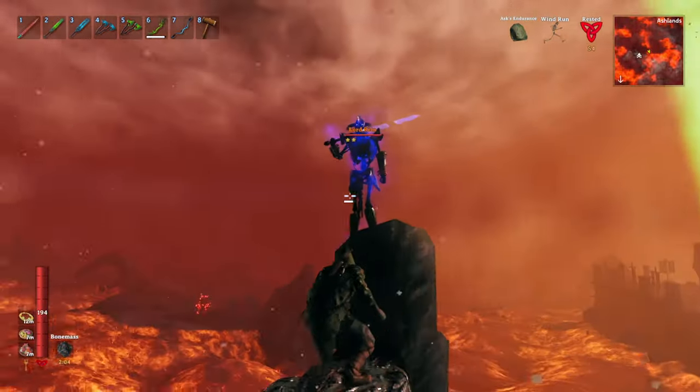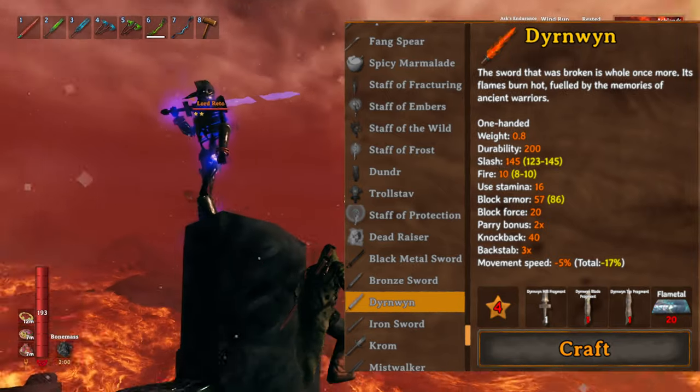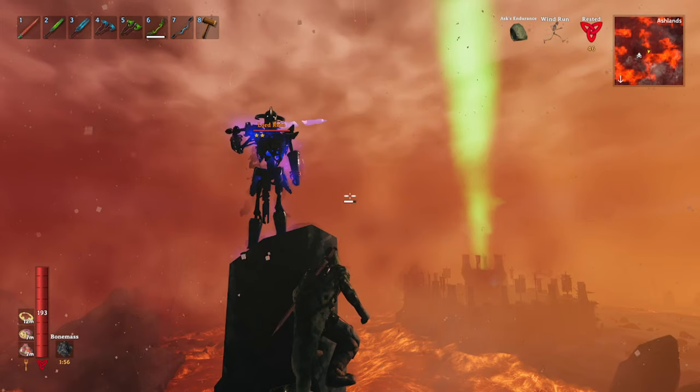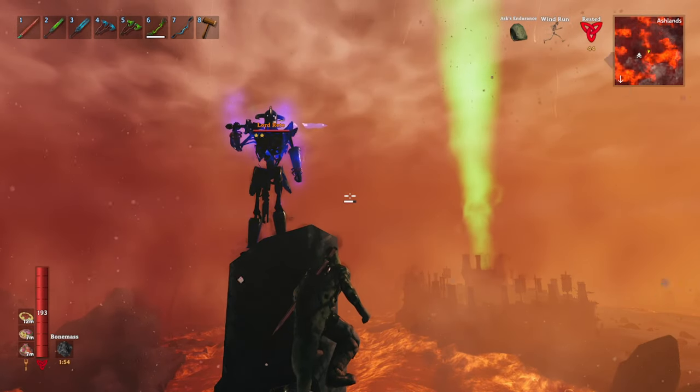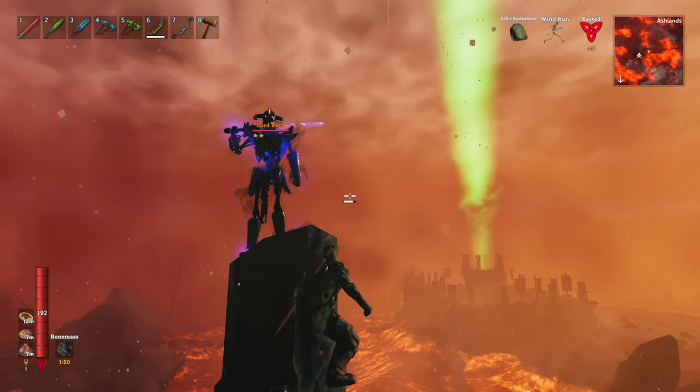Hello, and welcome back to the Ashlands! So you want to get your hands on that new rare flaming sword before the devs release the Deep North in 2030? Good news, you came to the right place! We'll be discussing the Ashlands new mini-boss, Lord Rito, and his spawning, drops, stats, attacks, and most importantly, how to kill him.